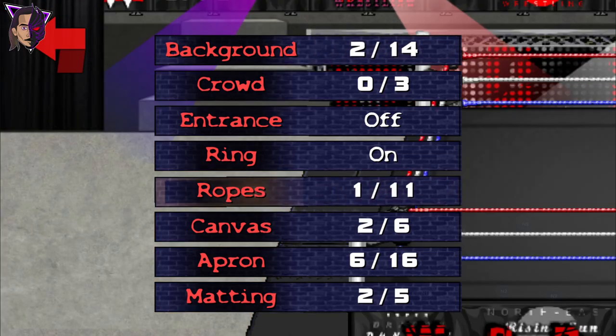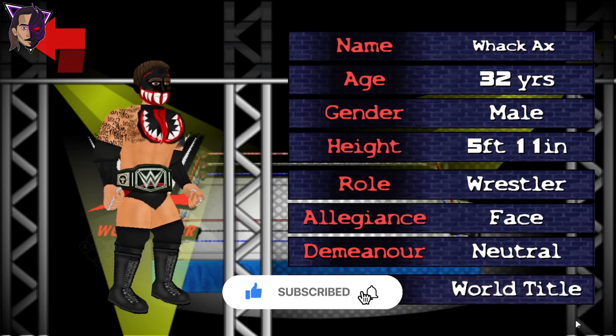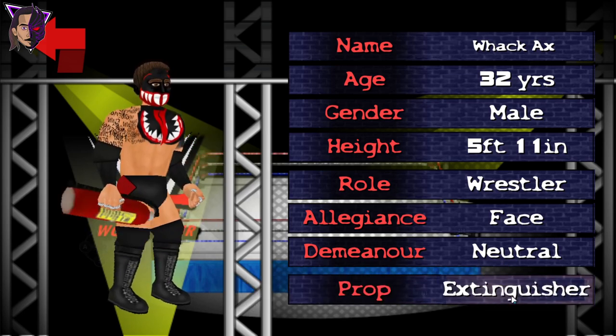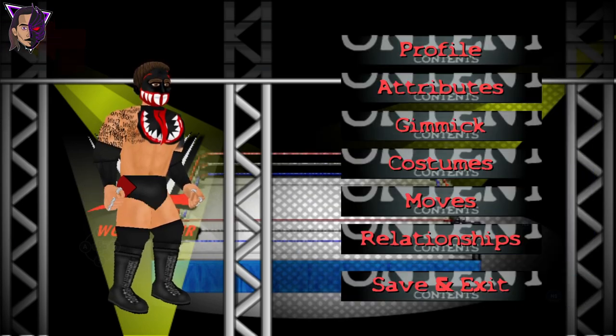Let's also see some of the props that are added. We have the world title, intercontinental title, tag team title, and the money in the bank briefcase. And we have a stink bag. And that's all.